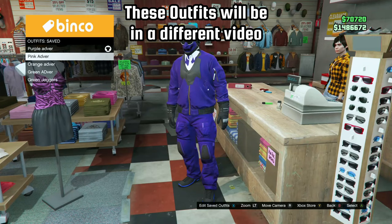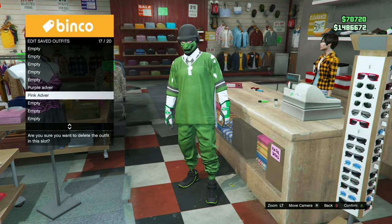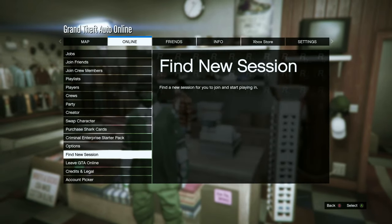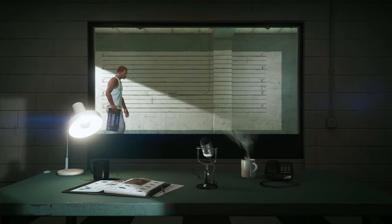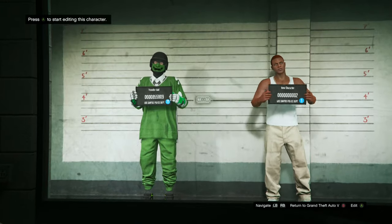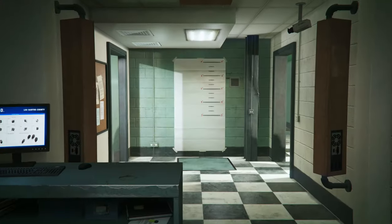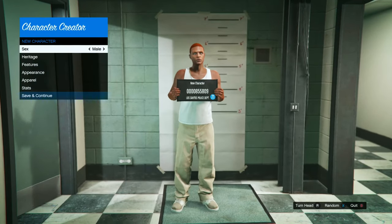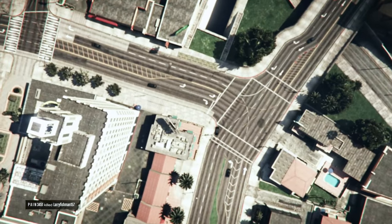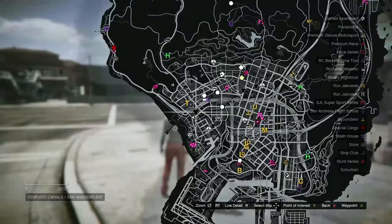For the first part of the transfer glitch, delete all of your saved outfits — you can keep one by wearing it and then deleting all of them. Open up your pause menu, go to Online, then go down to Swap Character. In this black box, make sure your main character is male on the left side, and make a female character on the right side. Accept the alert and make a new female character. Once you spawn into an online session, check the map for clothing stores — if they don't appear, find a new session.